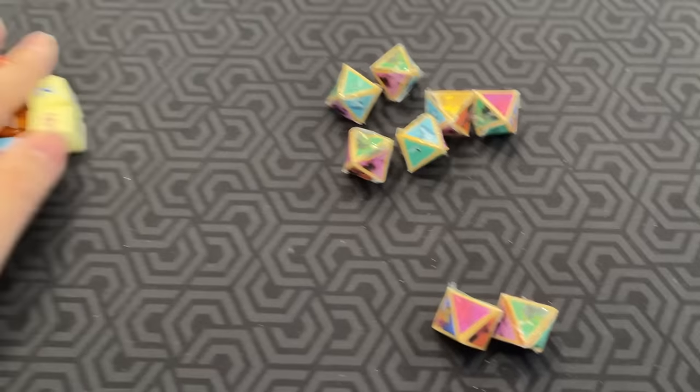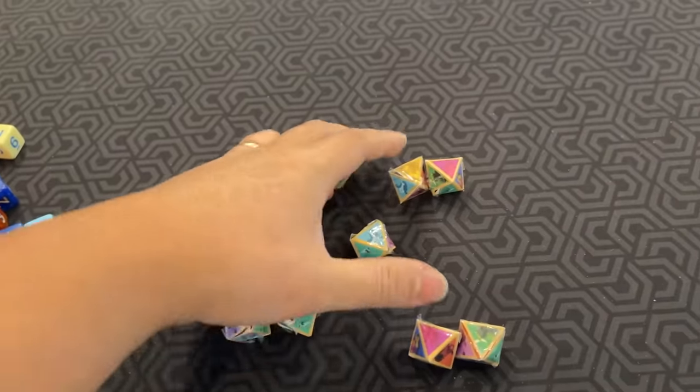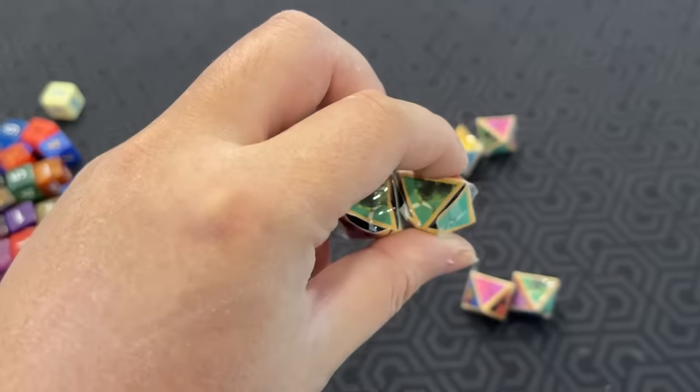Now you can use your dice to buy more dice. To buy a dice that costs two black, you can use any two dice. But to buy a dice that costs two white, you need to use two of the same dice.